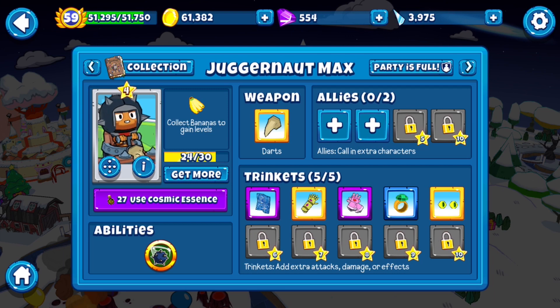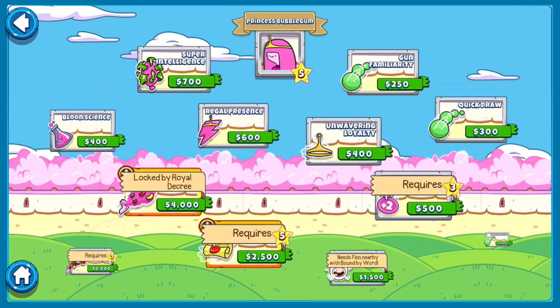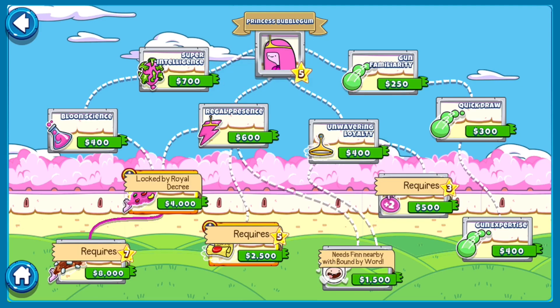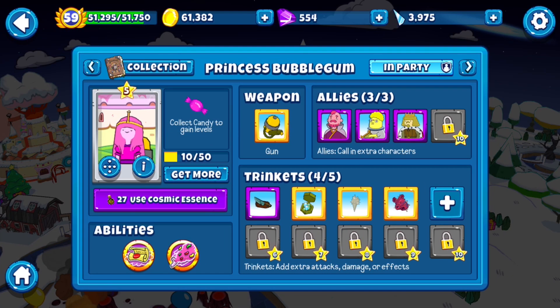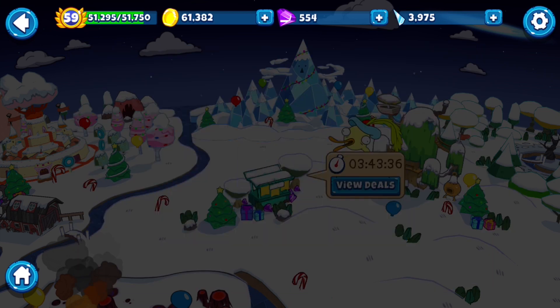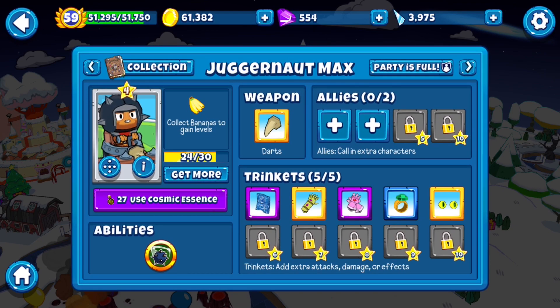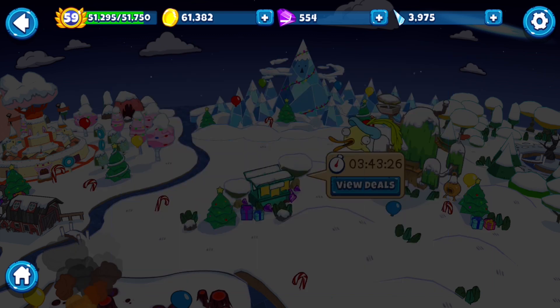That's pretty much it, beyond the same rules. PB actually has a decamo ability, so I'm hoping she'll be able to deal with most camo things, but I'm not sure if it works on DTs. Just in case, I did give Juggernaut max camo inspection with extra damage to DTs and camo. If she does decamo, that would actually make that trinket worse, but whatever.